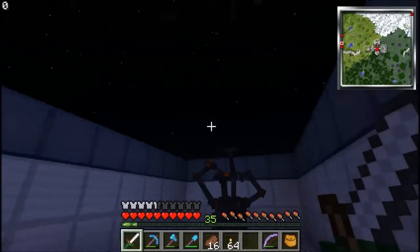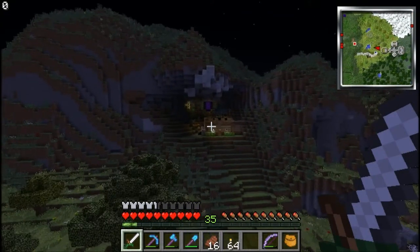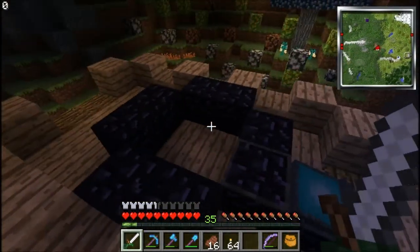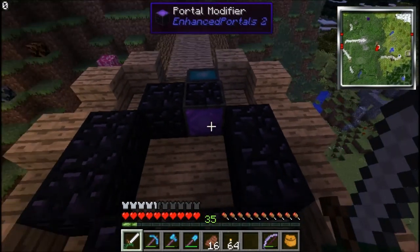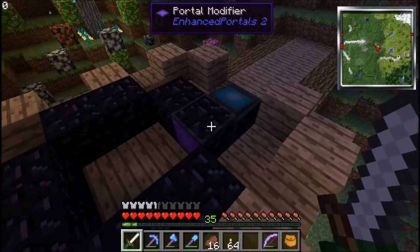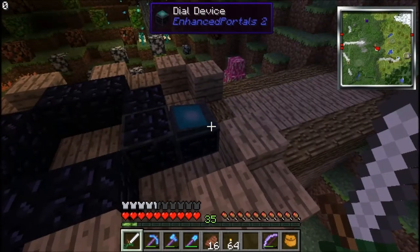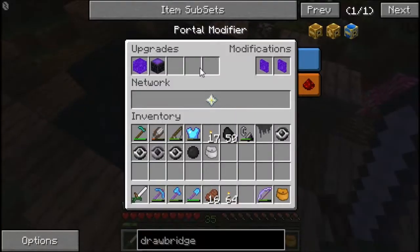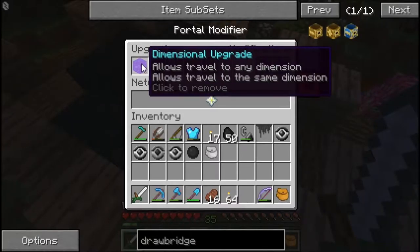Another thing I've been working on is the Enhanced Portals mod, and probably in one of the videos I will actually show you how to set up one of the portals so you'll understand it better. This is one of the portals — this is the main portal back to my house. What it takes is a portal modifier, a dial device, a portal of any size that you want, a dialing upgrade, and a dimensional upgrade.